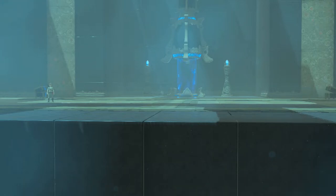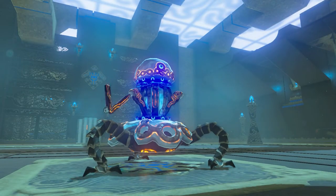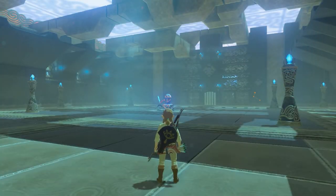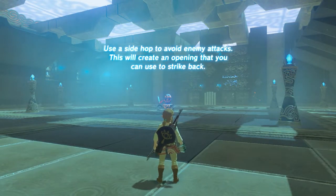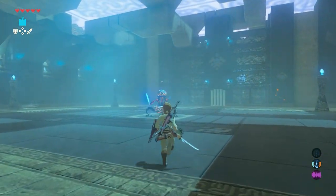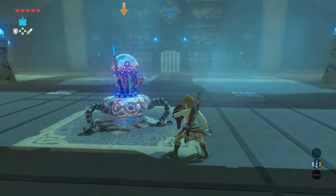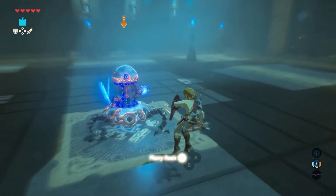As mentioned, this is a tutorial shrine, so follow the instructions. A mini guardian is appearing. Use the side hop to avoid enemy attacks — this will create an opening that you can use to strike back. Side hop: dodge enemy attacks by hopping sideways. Target the enemy, strafe and jump. That jump was too late, but that one is right on time. Now, flurry rush.